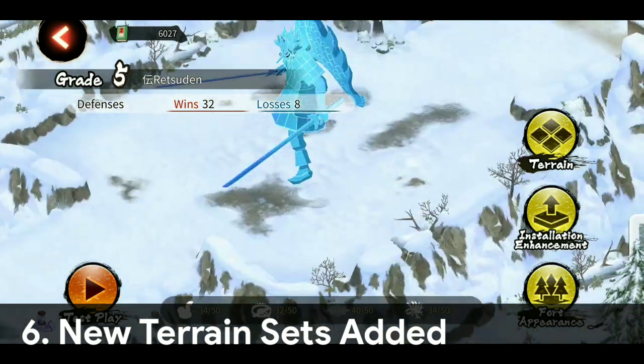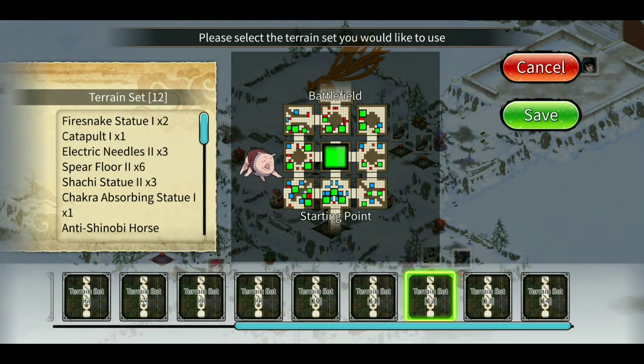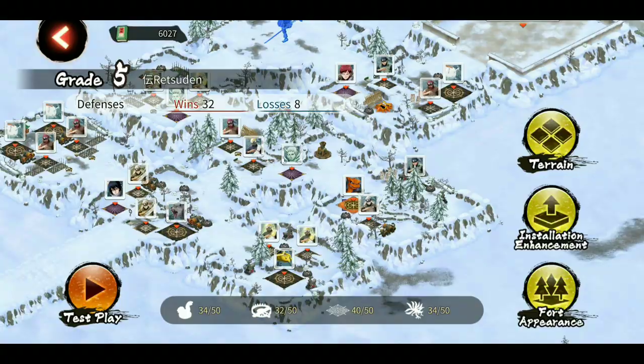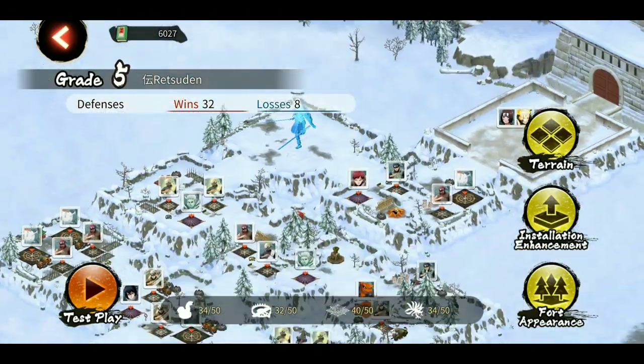Sixth, new terrain sets have been added for the guild fortress, especially ones with the new Perfect Form Susano and One Tail. I strongly recommend using terrain set number 14, so contact your guild leader if you want terrain set 14 as your guild base.